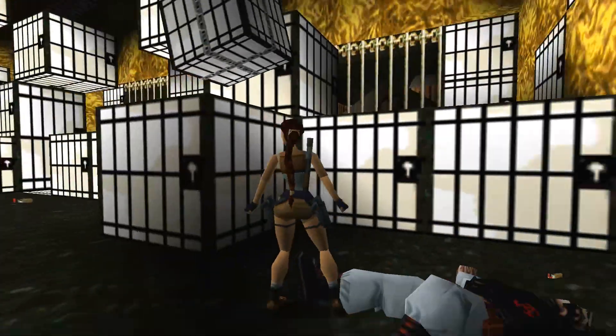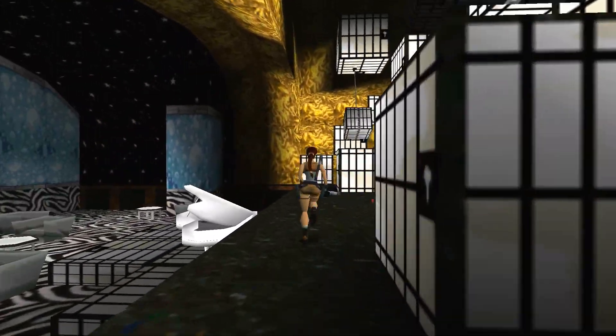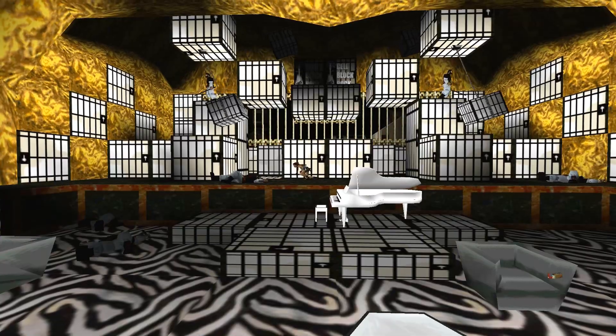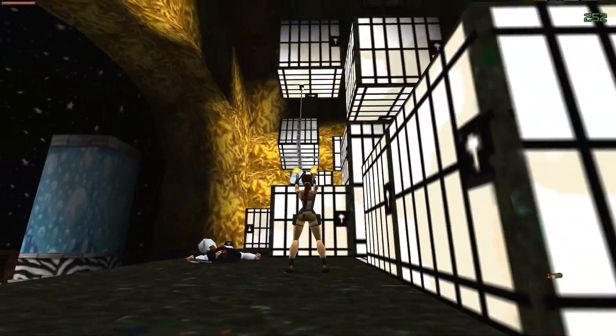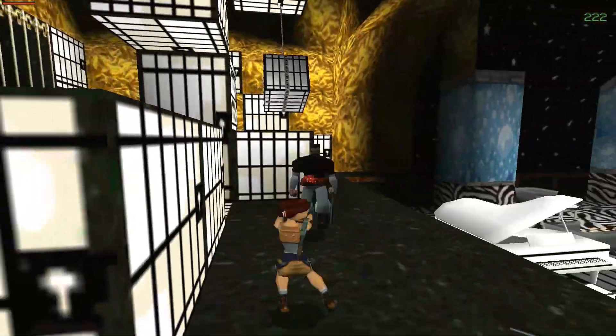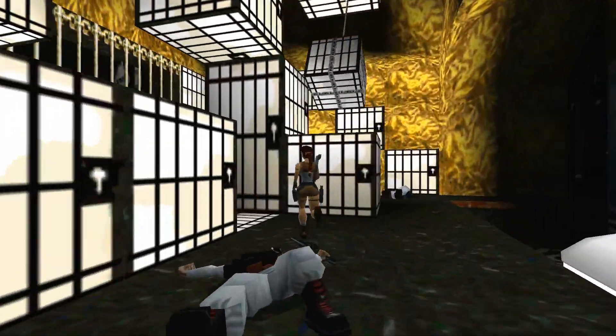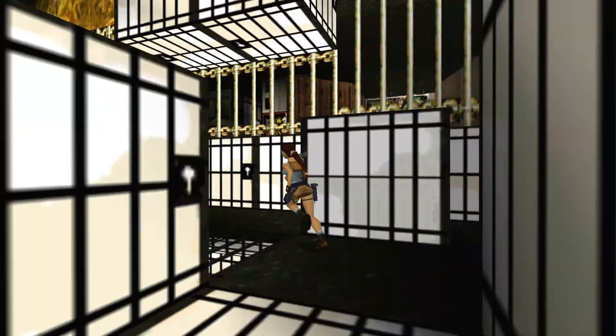Go ahead and grab those shotgun shells. There are also more shotgun shells center stage, but be wary — as soon as you pick these up it's going to spawn two more of these guys, one in front of you and one behind you. Just unload on them and once they're down all the guys are dead.